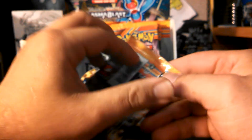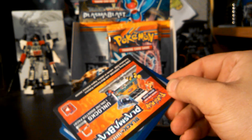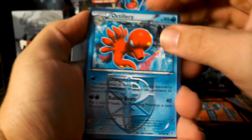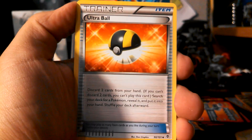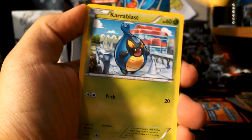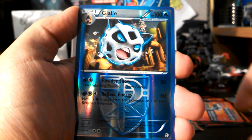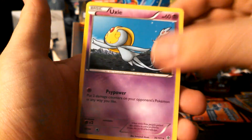Three more packs in this part — this is a real short part. I didn't think it'd be that short, these packs are just going by way too fast. Accelgor, Fractured, and Ultra Ball. Druddigon, Tynamo, Shelmet, Machop, Sawk. My reverse is a Glalie and my rare is an Uxie.